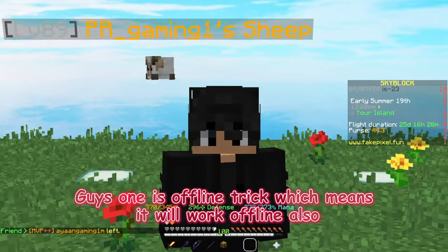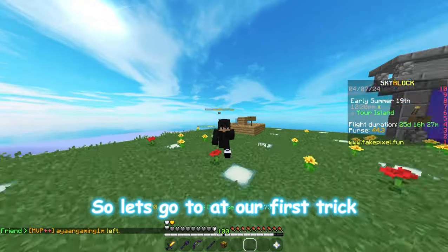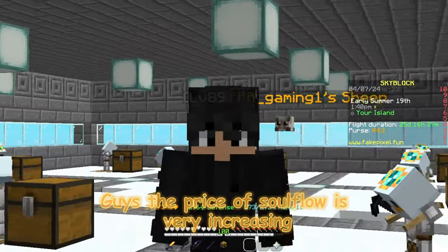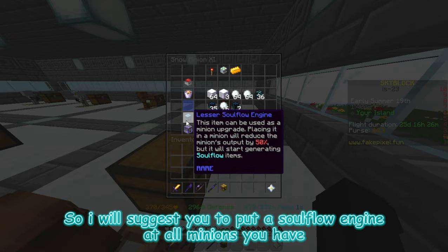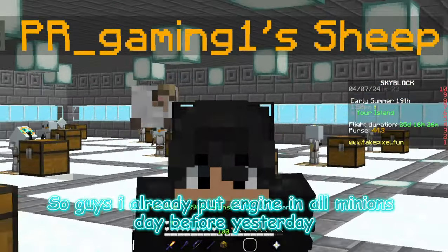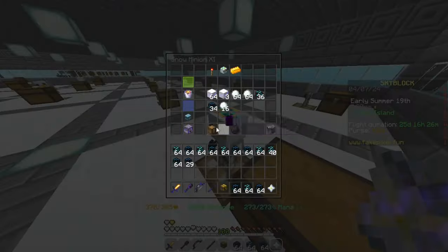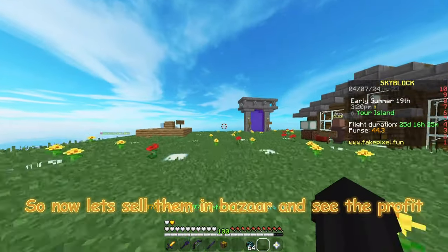One is an offline trick, which means it will work offline, and for another you have to do grinding. The first trick is about minions. The price of soul flow is increasing, so I suggest you put a soul flow engine on all your minions. I already put the engine in all my minions day before yesterday, so let's collect them and sell them in the bazaar to see the profit.